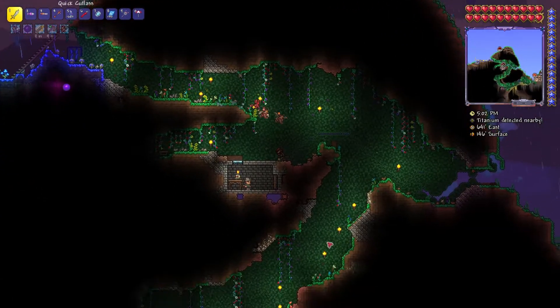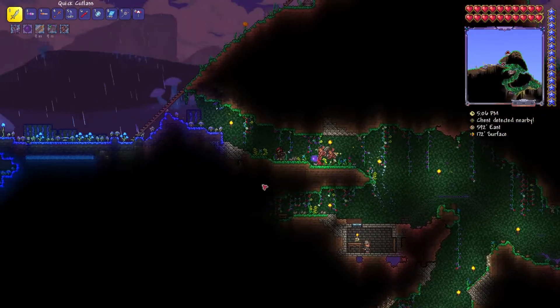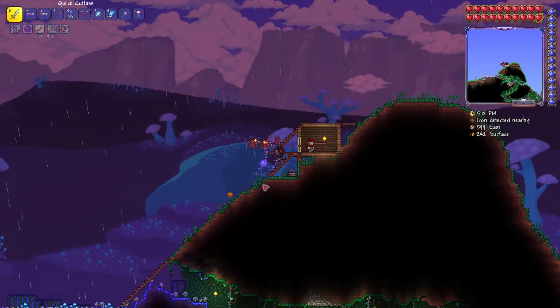There's the goblin tinkerer. Over here is the angler — he's kind of a jerk, so he gets a box. This is the mushroom biome for the truffle NPC when we go into hard mode.